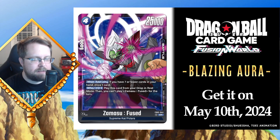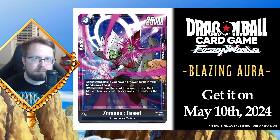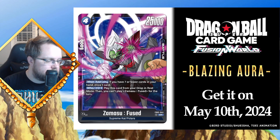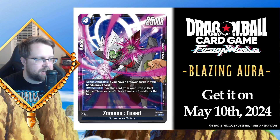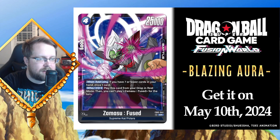Red can neg him down to zero to remove him, and yellow can lock him into rest, but he's 25,000 so he can attack the Zamasu leader and the Broly leader. He draws a card, kind of stays on board, and he's also Potara so he's searchable. It's a pretty good card for the Zamasu deck. This gives blue more sustainability and a mid-game option to have a more aggressive play style while keeping your board going.